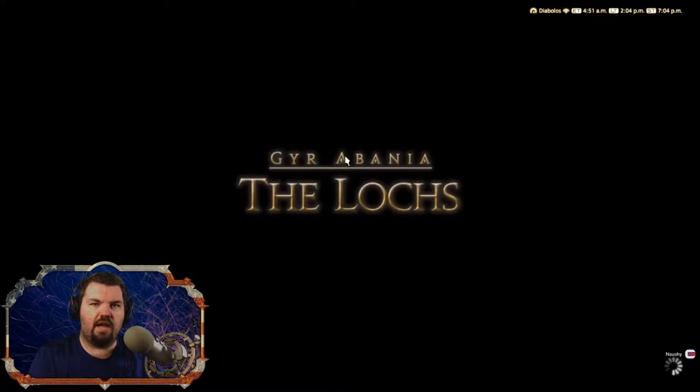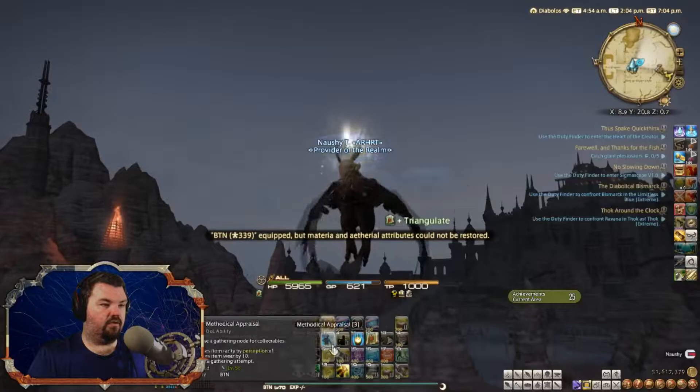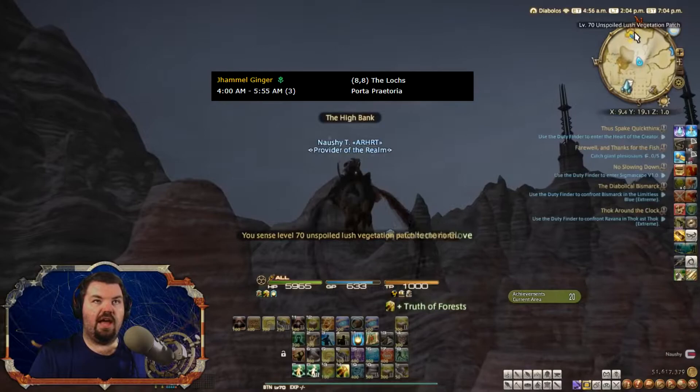As soon as we load in, we're going to switch to Botany like this. Switch to Botany, put Truth of the Forests on, make sure our Collector's Glove is on. As you can see, the Unspoiled Vegetation node is up here. There we go — we're at over 470, which is all we need.